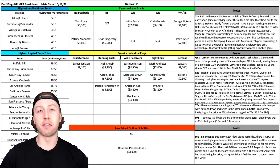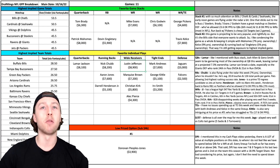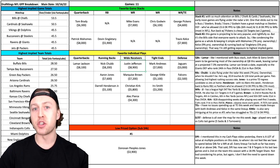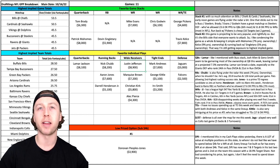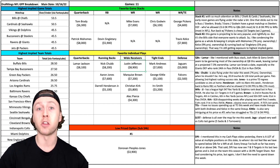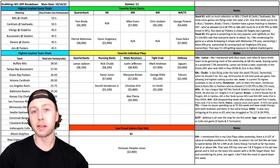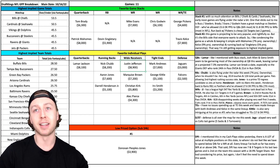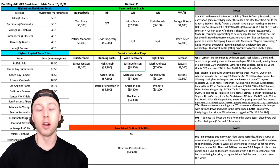Now to the wide receivers. First up is Justin Jefferson of the Minnesota Vikings — I talked about him in my video yesterday as well, but I love him in tournaments. I kind of broke down that game earlier when going through the game stacks. I'd like it a little more if Teddy Bridgewater was playing, but Tyreek Hill can break the slate himself and score a touchdown from anywhere. This could still turn into a shootout and fly under the radar. Justin Jefferson leads the league right now with 547 receiving yards, and the Dolphins rank dead last in pass DVOA, so he should have his way with those cornerbacks.